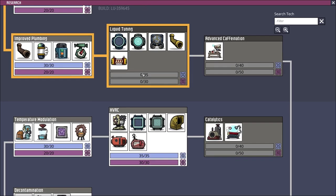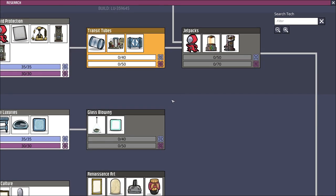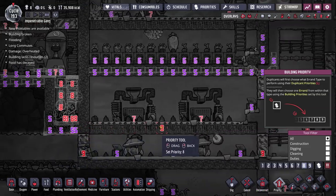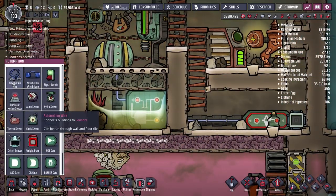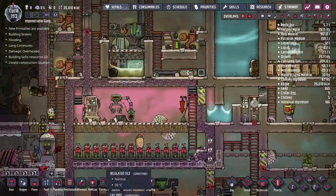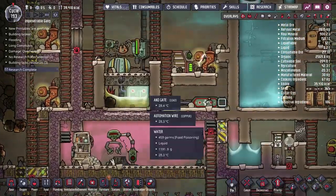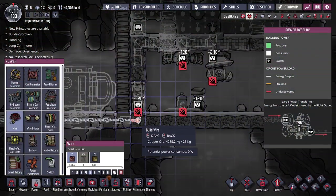For research, there's desalination which removes salt from brine or saltwater producing water — useful since we've seen saltwater around. There's also liquid tuning which gets us the liquid tepidizer. I think for now we'll go with renaissance art because I really want to try building those monuments, that seems super cool. Speaking of gas, apparently there's a much easier way to do the natural gas setup using a gas bridge instead of the buffer gate, filter gate, end gate, and gas pipe element sensor automation we've currently got. I'll show that when we move the natural gas generator.